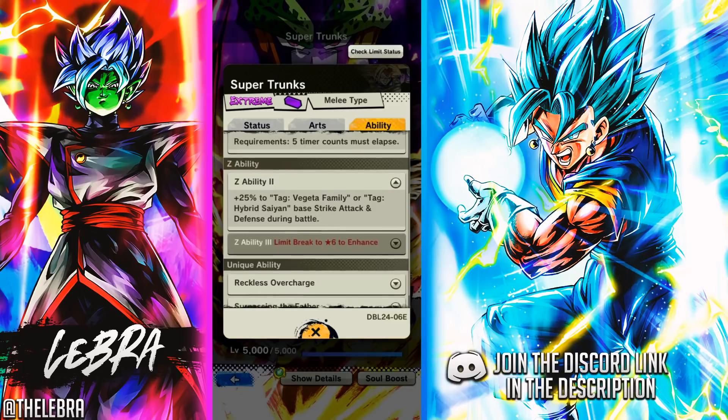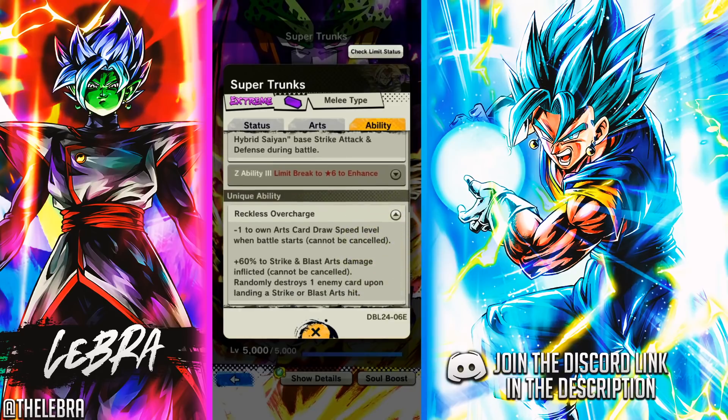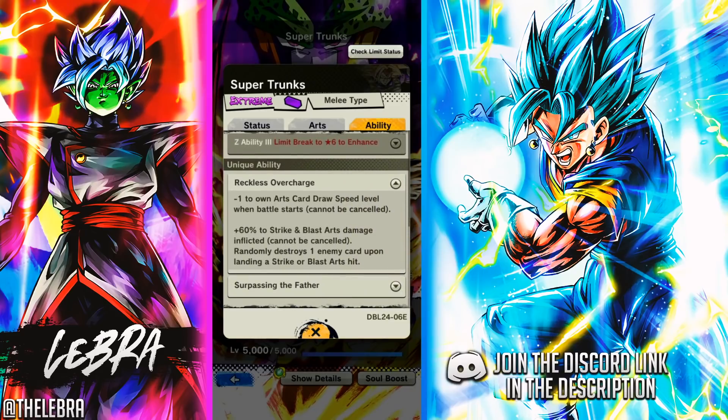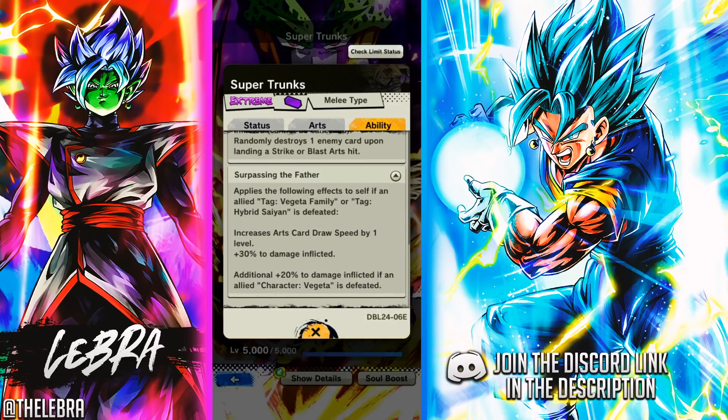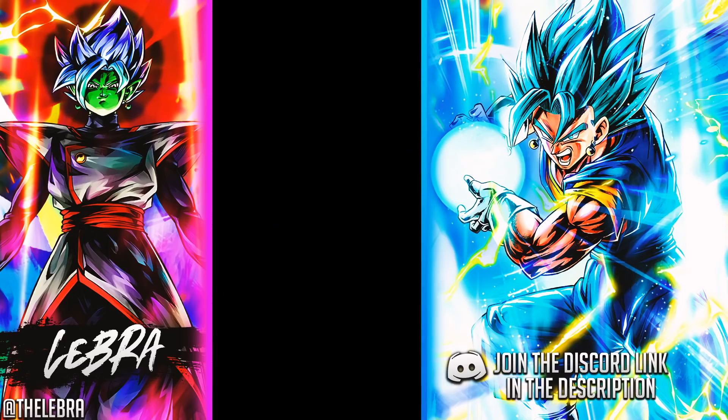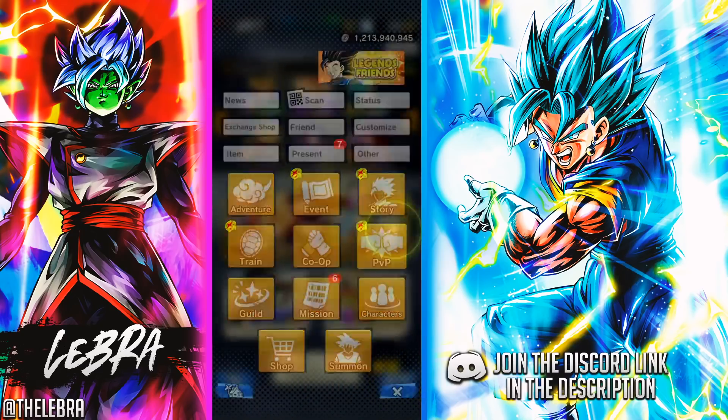Taking a look at his unique ability: he gets 60% Strike and Blast Arch Damage — cannot be cancelled — but his Draw Speed goes down by one level. He destroys the enemy cards, all of that. If we lose a Vegeta Family or a Hybrid Saiyan, his Arch Draw Speed goes back to normal levels. And yeah, a decent plus 100% damage inflicted. So yeah, those were the kits. Let's head to PvP.